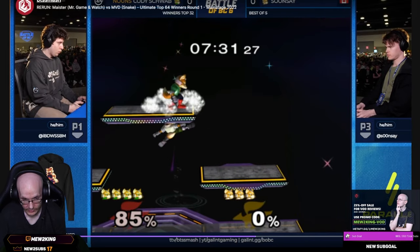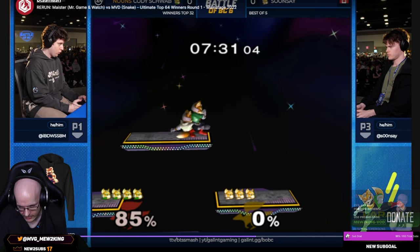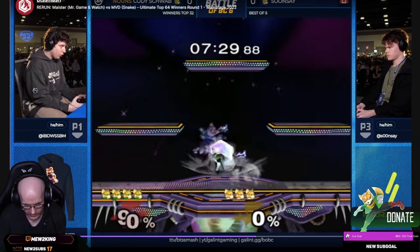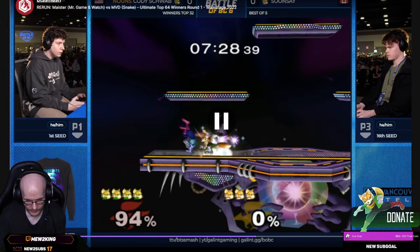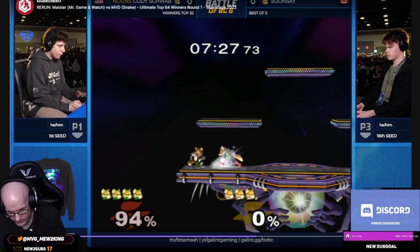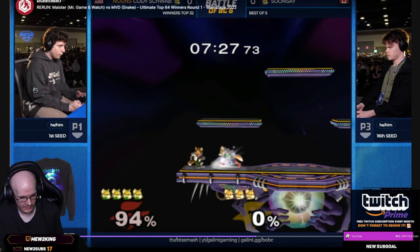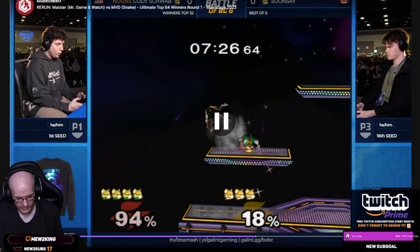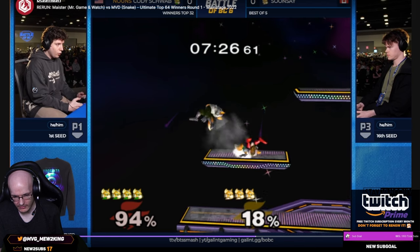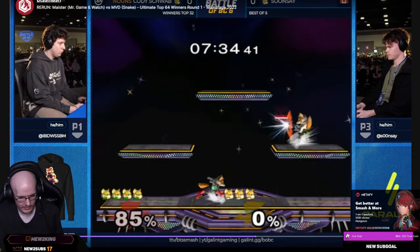Cody goes over there with a double jump air dodge. It's a little unsafe but somehow manages to get away with it. I'm surprised Soonsei reacted slow enough not to punish that — probably still caught off guard and they missed each other. That was a good reaction by Soonsei. But Cody is always ready for these amp attacks. Whenever there's a situation where you can amp attack — especially shines — Cody's really good at amp-attacking these shines. It's one of Cody's strengths in the ditto.